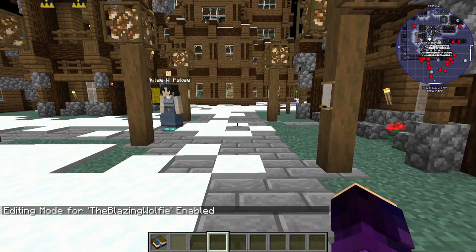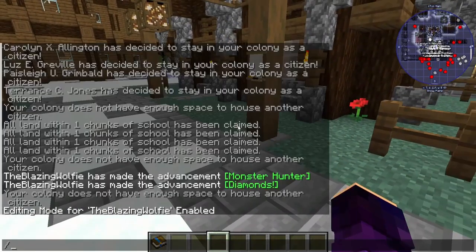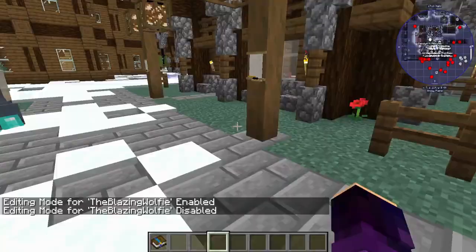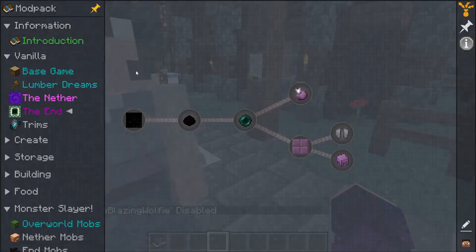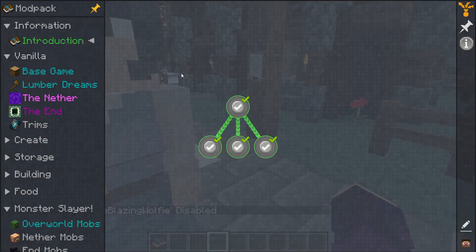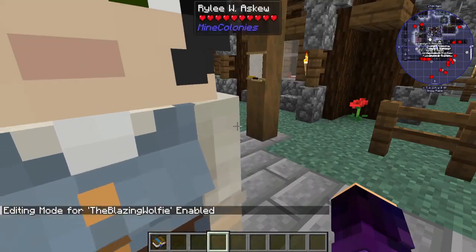Now if this isn't enabled you won't be able to edit any of the quests. For example, if I set it to false and go in here, I no longer have the option of adding or removing any of the quests. So that has to be enabled for you to do anything.